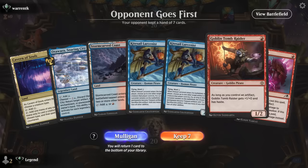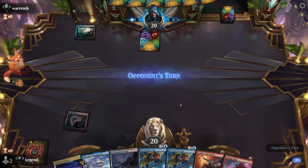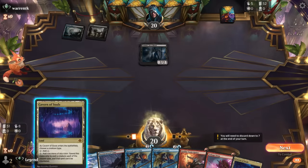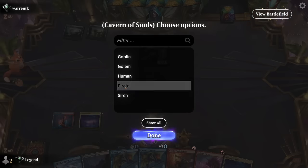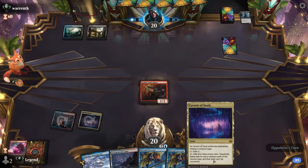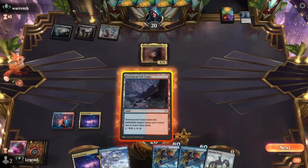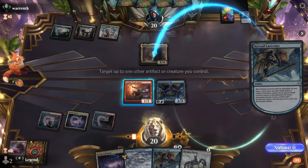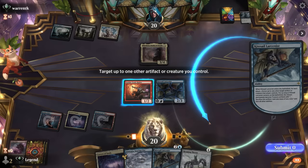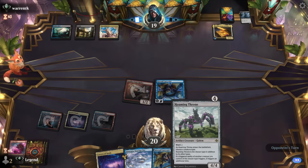Okay, on the draw with a hand that has a lot of removal. Blue-Black is probably not the matchup where we want to keep a hand like this. Opponent might be trying to commit some crimes - in that case we can Voltage Surge now and play Tomb Raider. Marchesa is next - good target for Larcenist. Could also turn the Goblin Raider into a treasure, but then we're not attacking. The extra mana doesn't really matter given my hand, so we'll keep it simple and hit for one.